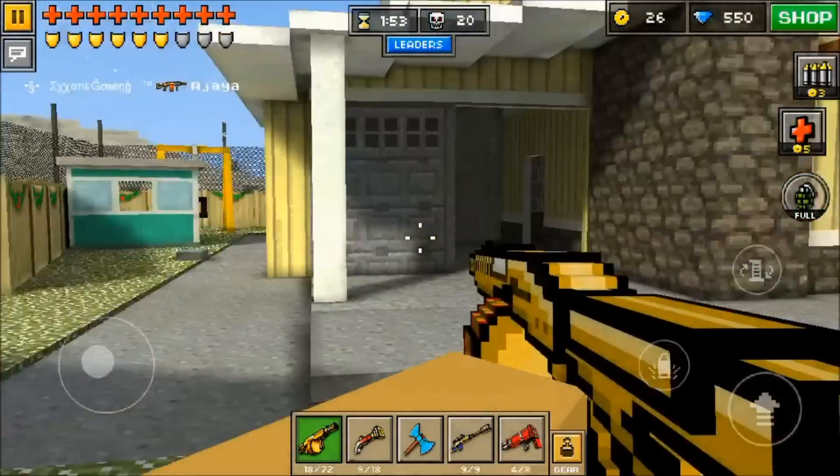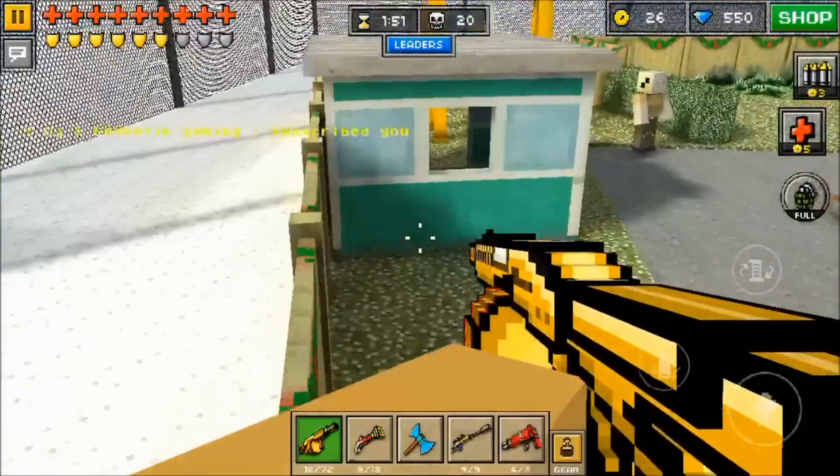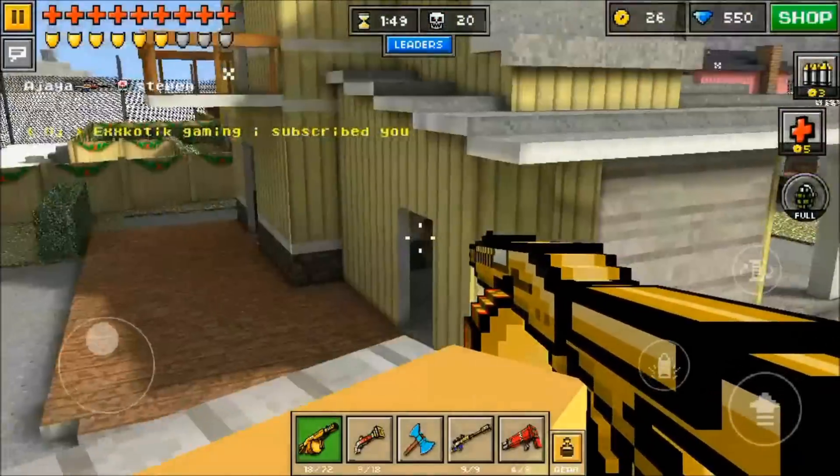The other weapons that can do that include the Prototype, the Steam Power, pretty much any shotgun in the game, and some area damage weapons.